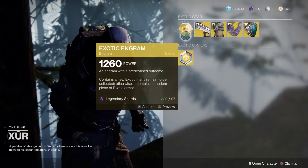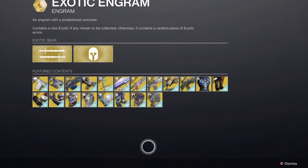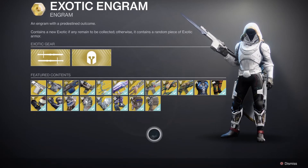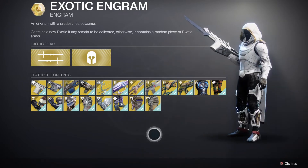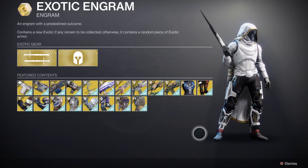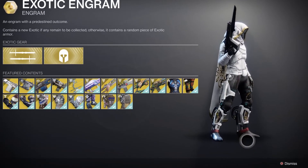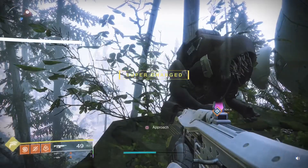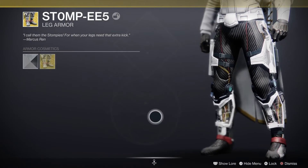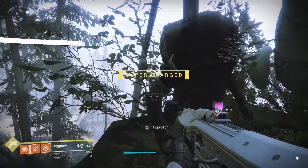There's also the exotic engram — previewing it on my hunter it'll probably show things I don't own. If you haven't got everything ticked off in collections, buy it if you've got the shards. As for what the hunter should wear — last week I covered warlock — you're looking at Stompees as the exotic pick for the hunter this week. There's a nice ornament called Turbo Kickers for them too. I'll cover titan next week. Thanks a lot for watching, bye for now.